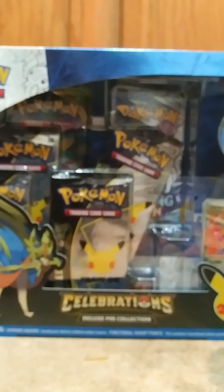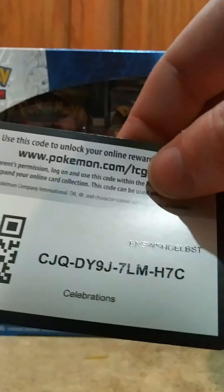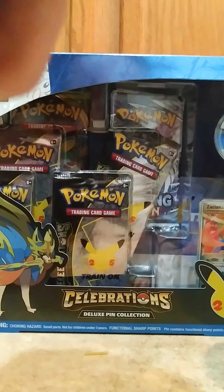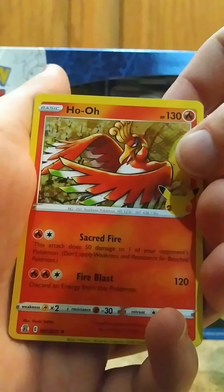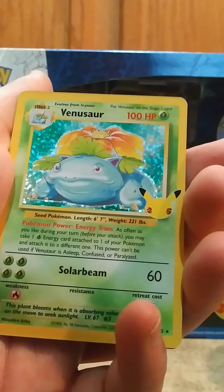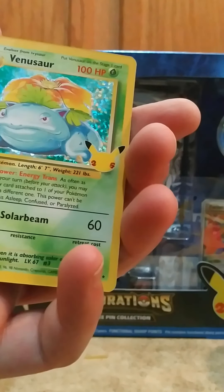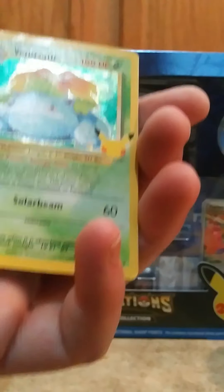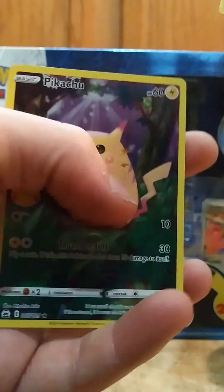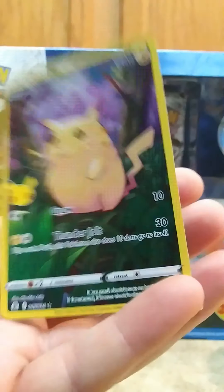All right. We've got another white code card here, folks. Here we go. We've got our Ho-Oh, Zekrom, and there we go folks — it's a Venusaur! That's my second one. Venusaur! And a Pikachu — check that out. That's also my second Pikachu there.